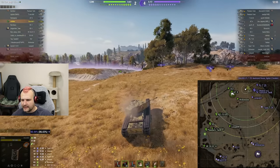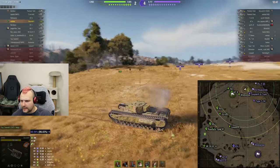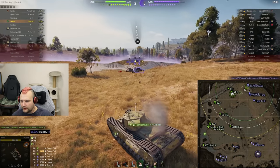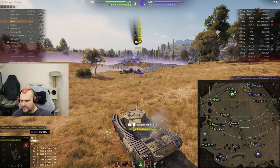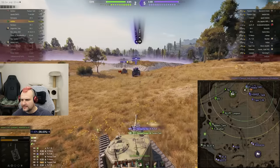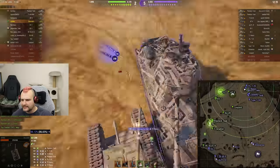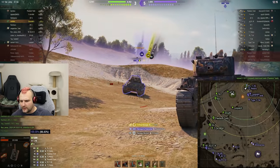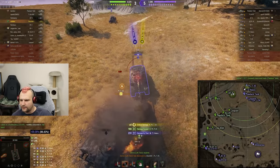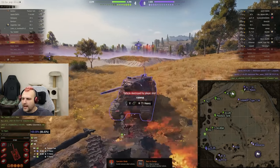Gun depression - we do not really have gun depression with this tank. The last 10 HP fellas - this is how tier 5s look nowadays. We raise our position and try to beat the living daylights out of the Pz.Kpfw. tank. He is using gold ammunition so I am going to focus on him. He has great penetration and we will try to get some use. But he is flanking us and the T1 Heavy knows how to penetrate us - I have a feeling we are doomed.